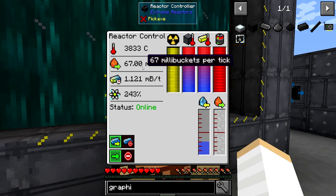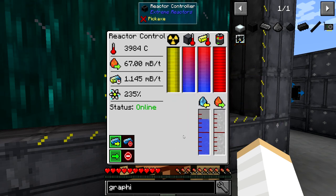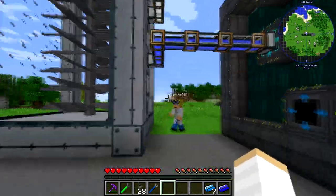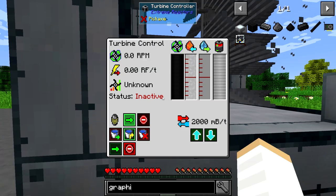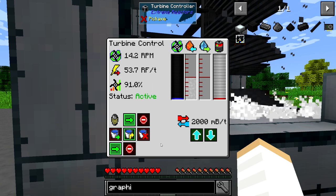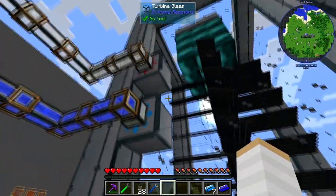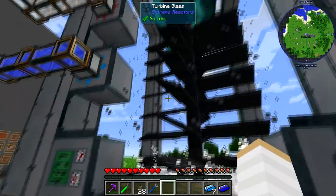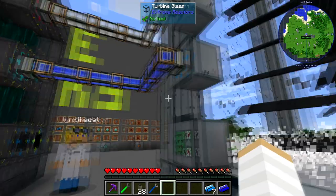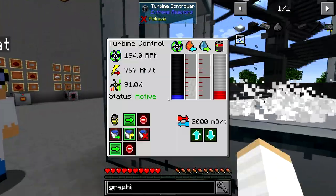The steam pipe is full and the water's filling up. All we need to do is actually switch the turbine on to start using the steam. So if you come over to the controller here and click activate turbine — bottom left. Come out of the menu and you can see it's starting to turn. The steam is going in and condensing at the top, turning into water and coming back.